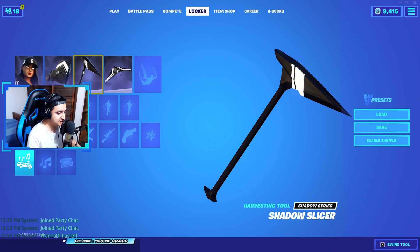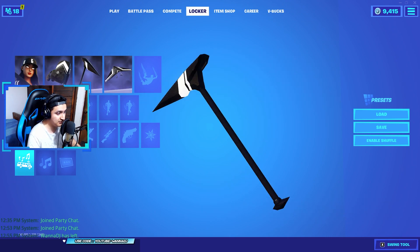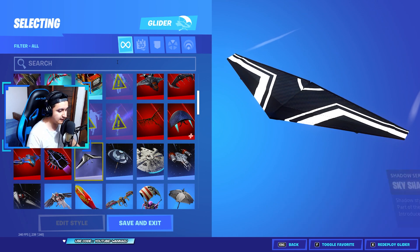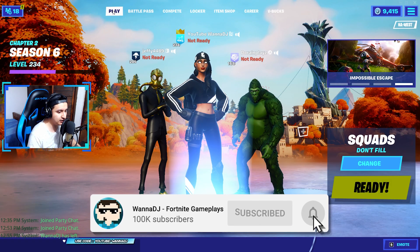You can also get the shadow series pickaxe: Shadow Slicer — this one looks pretty awesome. Overall all the cosmetics on this one are pretty sick. And last but not least, you can also get the shadow series glider: Sky Shadow, shadow style, signature stripe glider. Those are all the new cosmetics included with this Ruby Shadow skin.